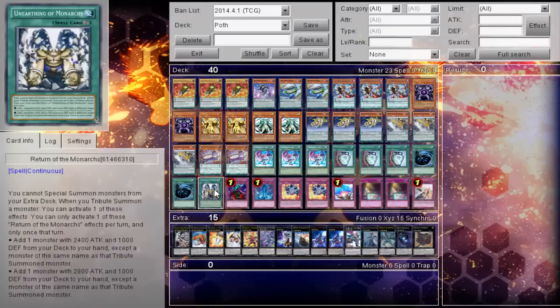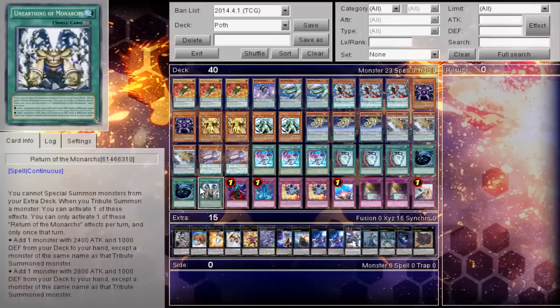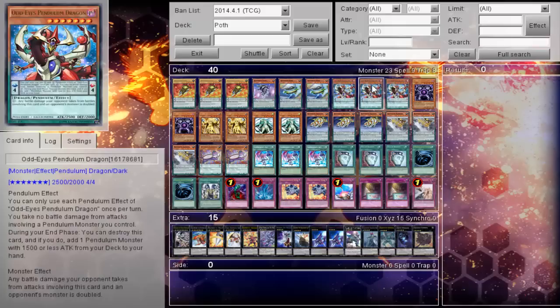Also, pretty standard trap lineup. We're also playing the 1 Unearthing of the Monarchs — just more search fodder when you're going for a constant Monarchs stream. It's up to you guys if you want to play it. You do kind of want access to your extra deck via tribute summon, so do keep that in mind.